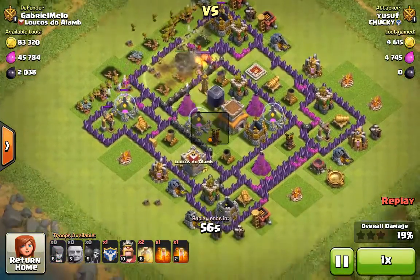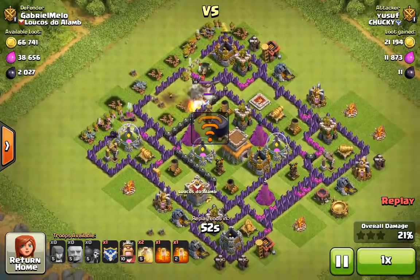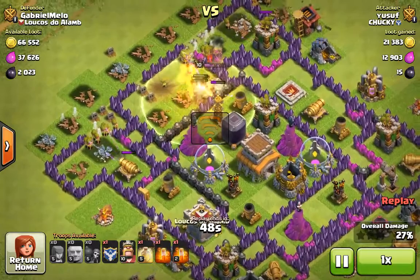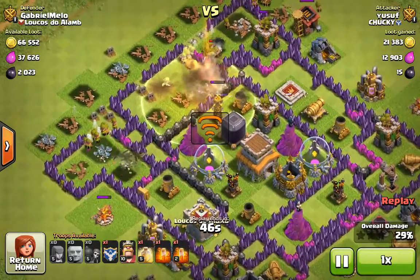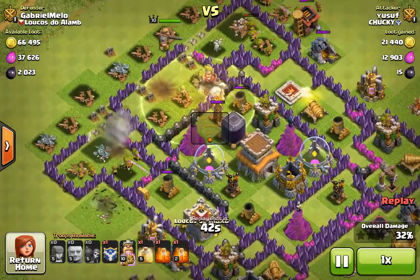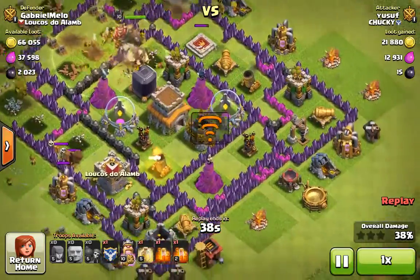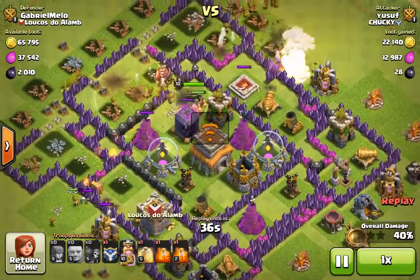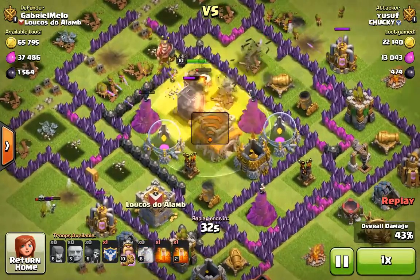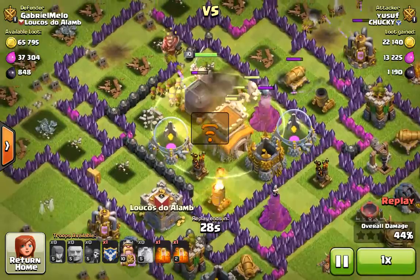I'm sending in my archers from behind and it's looking good so far. What you want to do with this strategy is put in your giants, and while the giants are taking all the damage, your archers clear the other side of the base so you can go in, get the loot, and leave. Now I'm sending in my king because my archers are dying — he's about to destroy the middle of the base and keep the last of my giants up.